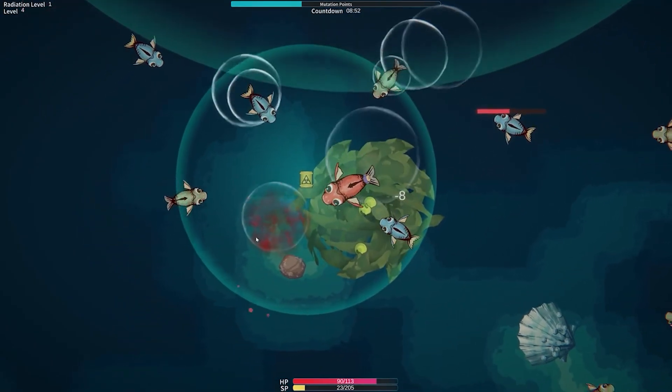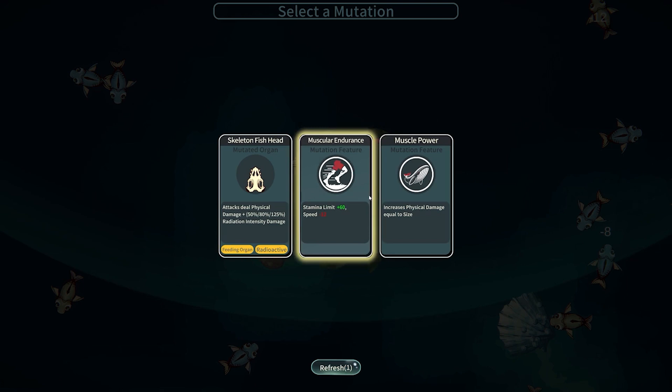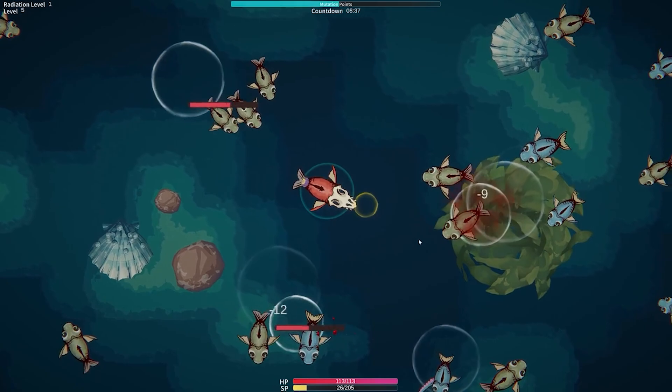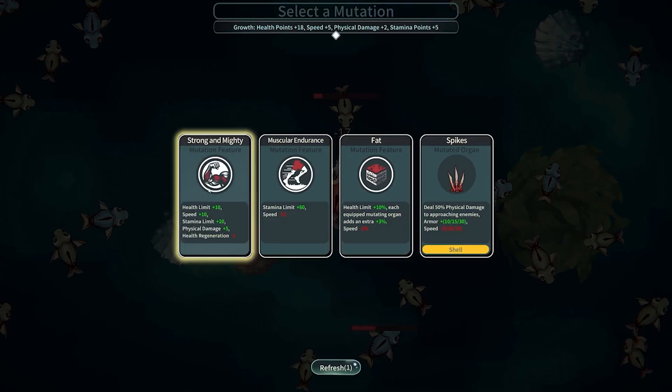What's that? It's glowing. I guess I'm full of radiation. Oh, eating my greens — and what's this skeleton fish head? Let's switch our heads. I'm so slow. Let's go with strong and mighty and we get all our perks all the way up. That's pretty cool — the only thing we're losing is health regeneration. We're losing health pretty quick, but no worry, we don't need health.